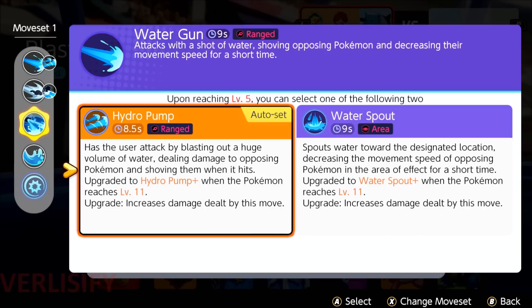Hydro Pump has the user attack by blasting out a huge volume of water, dealing damage and shoving them when it hits. So you have long-range, hard crowd control, and then it increases damage at level 11. You also get the Hydro Pump upgrade at level 5.